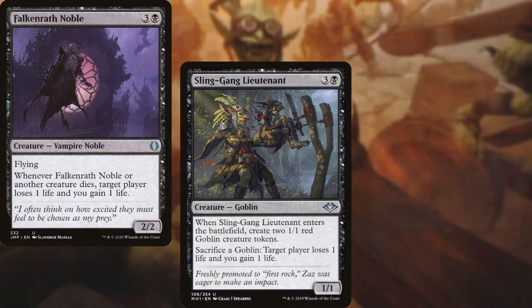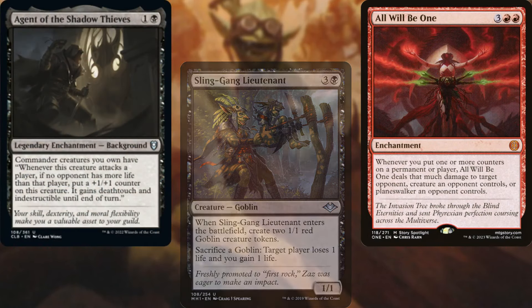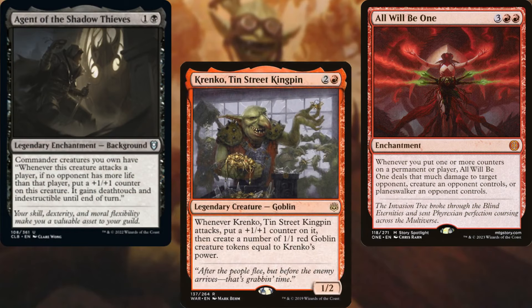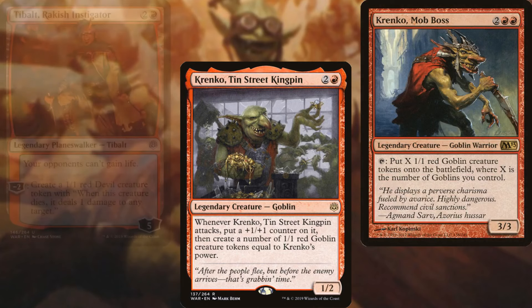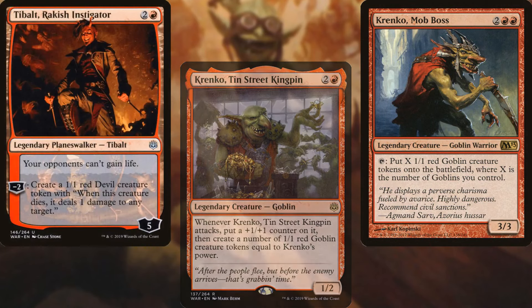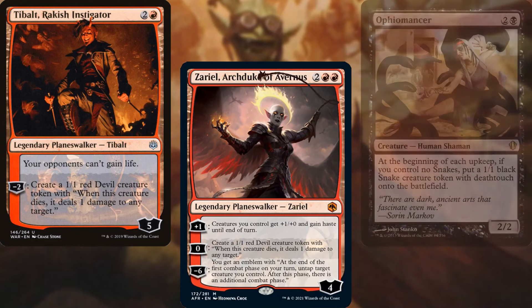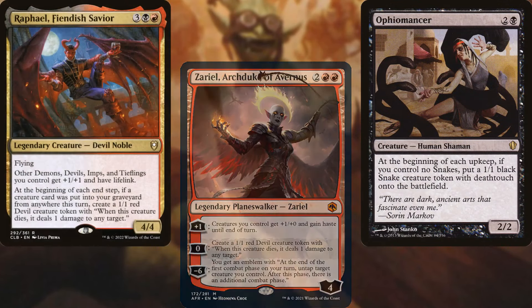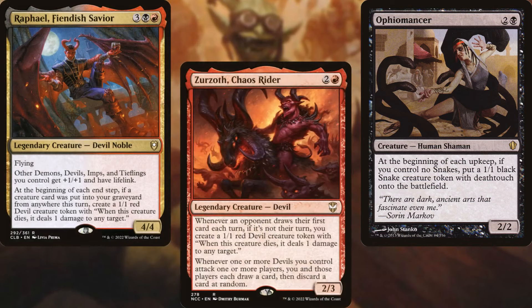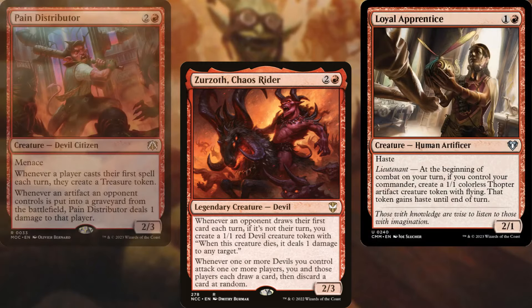The core of our deck is All Will Be One, Agent of the Shadow Thieves, Krenko Tin Street Kingpin, Krenko Mob Boss, Tibalt Rakish Instigator, Zariel Archduke of Avernus, Ophiomancer, Raphael Fiendish Savior, Xorn Chaos Rider, Loyal Apprentice, and Pain Distributor.